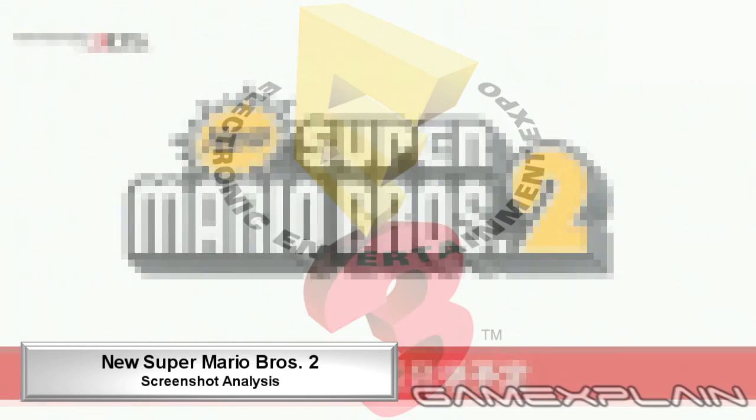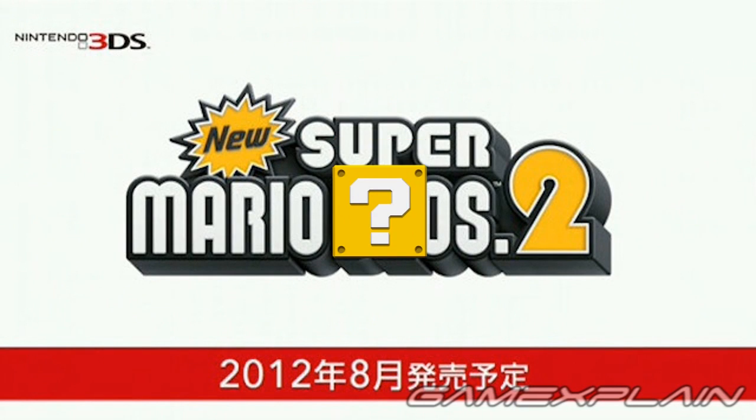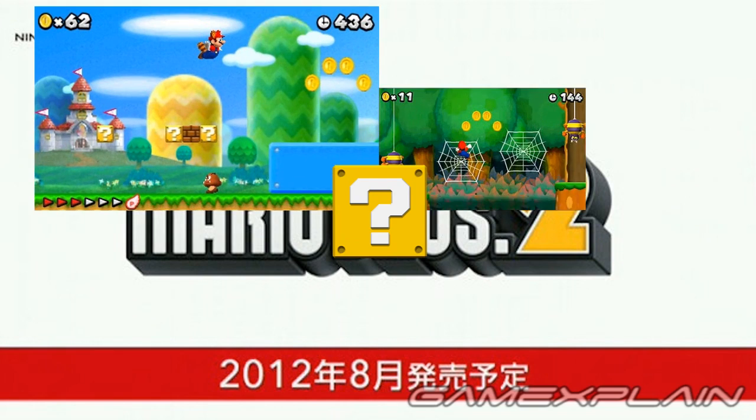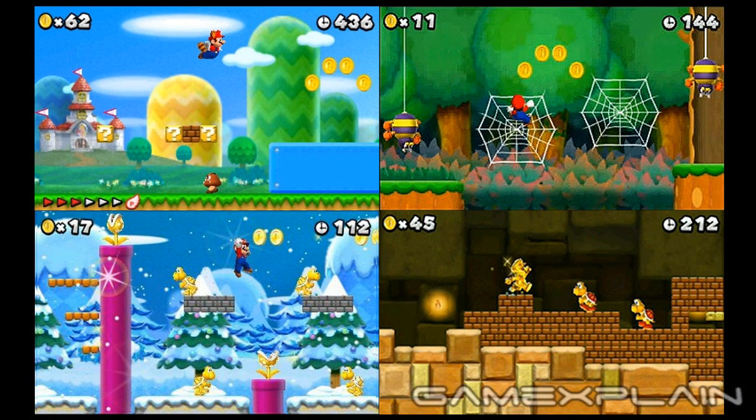Nintendo just gave the world a pre-E3 surprise with the announcement that New Super Mario Bros. 2 is coming to the 3DS. Along with that news came a handful of screenshots. Join us as we take a closer look at these screens to uncover every secret they have to offer.